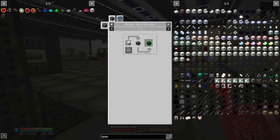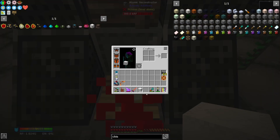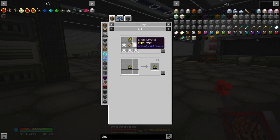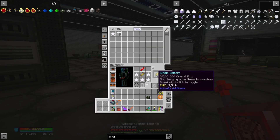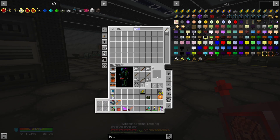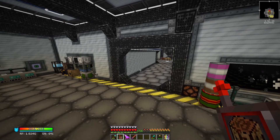We're also missing green blocks, which is just chiseled quartz. We need regular quartz and chiseled quartz. We now have our five display stands. To make the actual empowerer, we're going to need a double battery, which requires a single battery first. We also need two iron casings, which require more quartz. And there we have it — we have our empowerer. That was a lot of work just to get that.